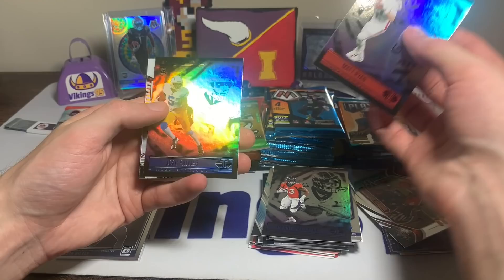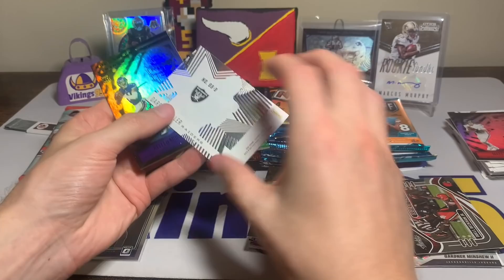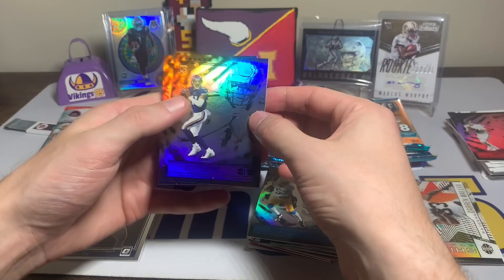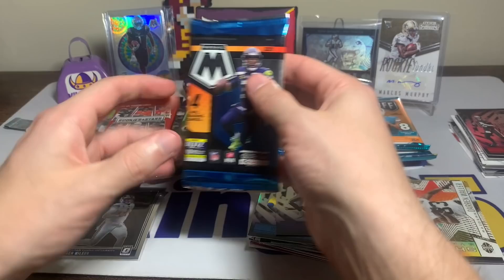Let's take a chance on Illusions — I think these are from blasters. Javante Williams — nice rookie right off the bat — Matt Ryan, Josh Palmer rookie, Darren Waller with the Shining Stars — cool looking insert, I do like the inserts out of Illusions — Kellen Mond rookie quarterback for the Vikings, and a TB12. Interesting to see what that team's going to do with Bruce Arians retiring as head coach.